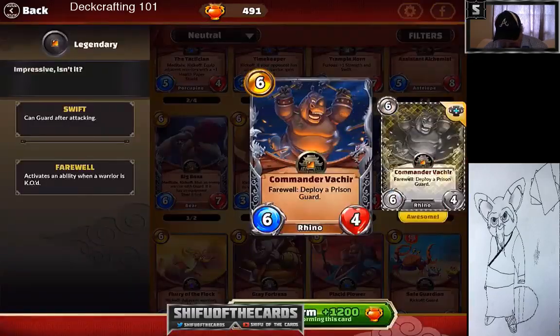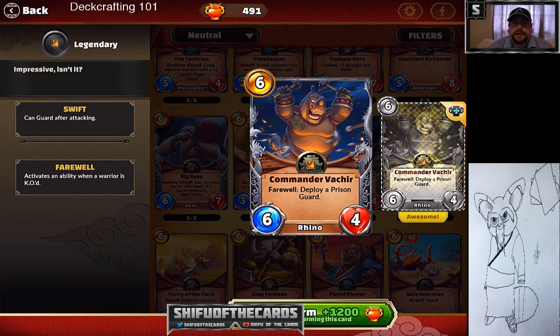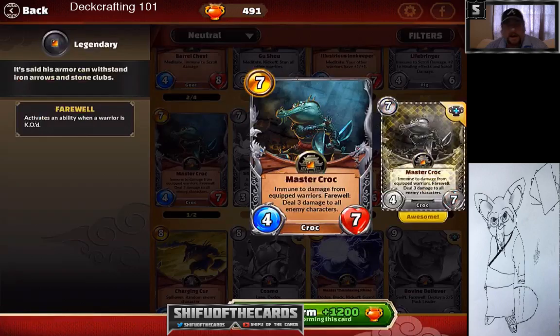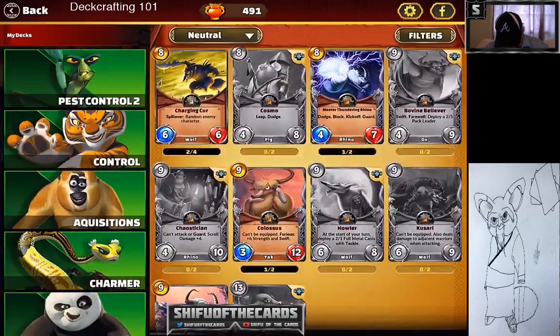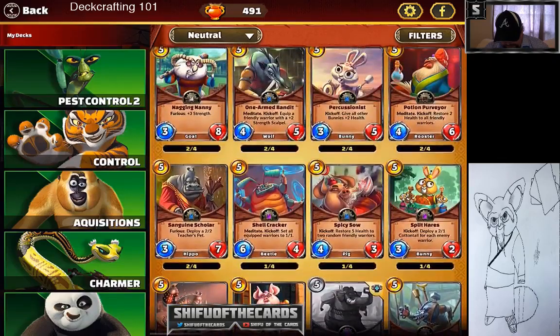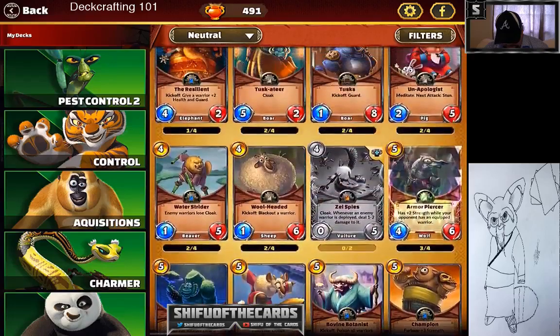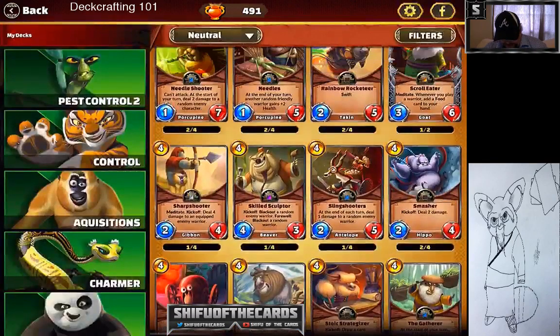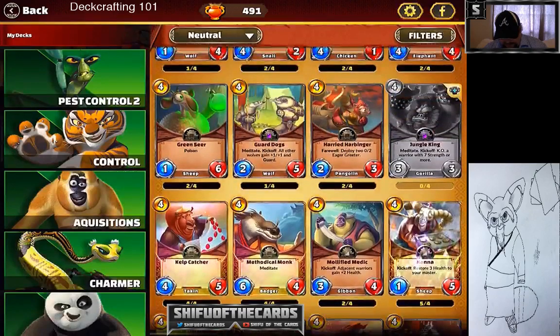Number seven: Commander Bosch — probably too low on this list, but I try to value attainable lower-cost cards first. A dominating card with double value. Number eight: Master Croc, for the defensive purposes and how strong it is — simply one of the best cards in the game that can change a game around. Number nine: Barrel Launcher — five cost, five-four, does three damage. A great value common card, good presence, and does initial damage on launch.